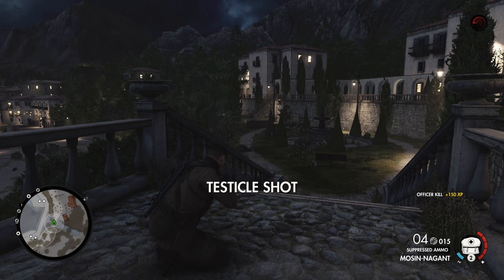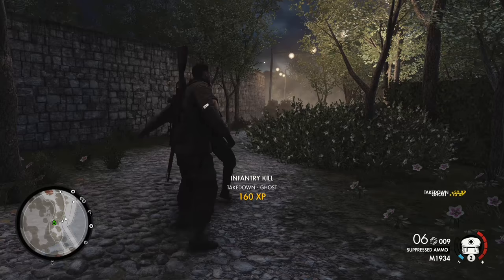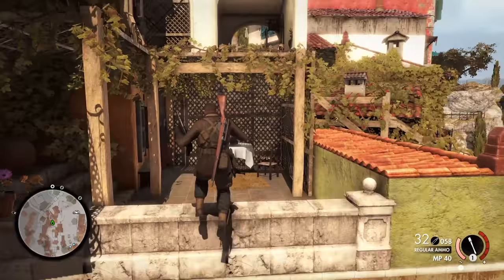Getting into fruitful sniping positions isn't the chore it once was either. There's a newfound responsiveness to protagonist Carl Fairburn's movement that makes it easier to get around and stay hidden. And there's a decent degree of verticality to each map, as you now have the ability to clamber up specific surfaces, jump across gaps, and climb in and out of windows to navigate with increased freedom.